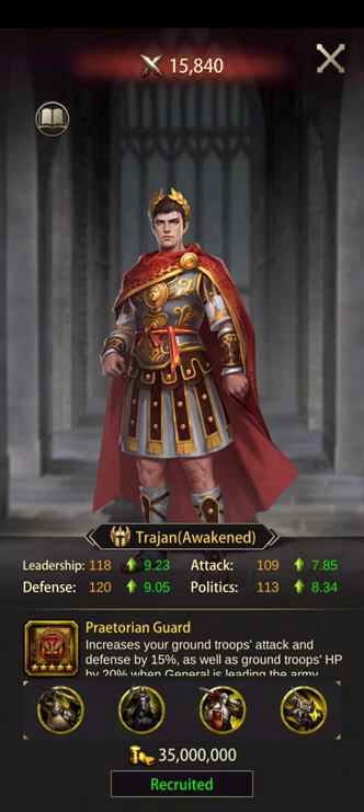Currently my rally capacity is around 17 million. Considering that the entire alliance isn't always active in battlefield — everyone is from different time zones and only about seven to eight people play battlefield sincerely — filling a 17 million rally is nearly impossible unless people use march size buffs. So I'm still not sure whether to use Alexander as assistant or just stick with the CPO and Trajan combination.